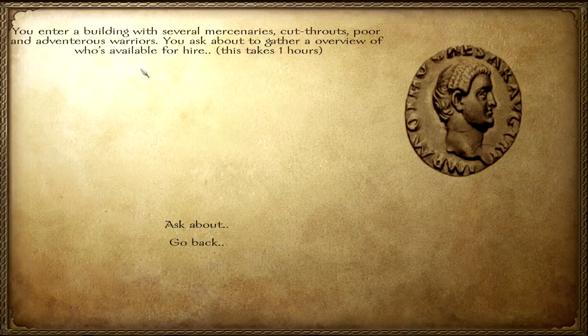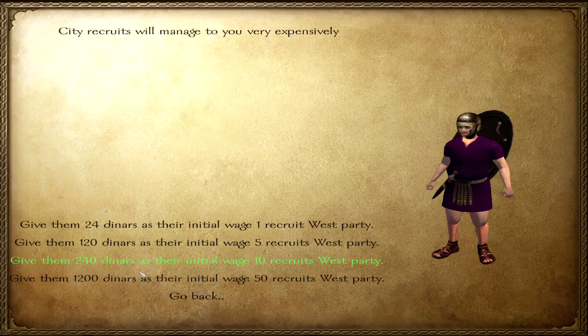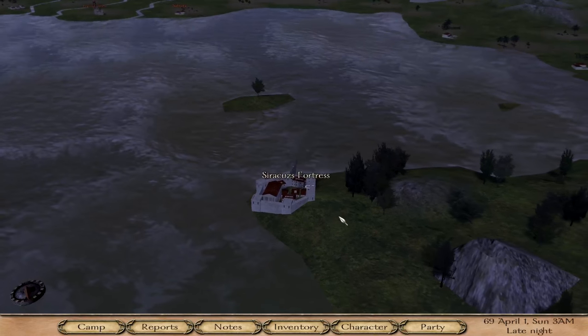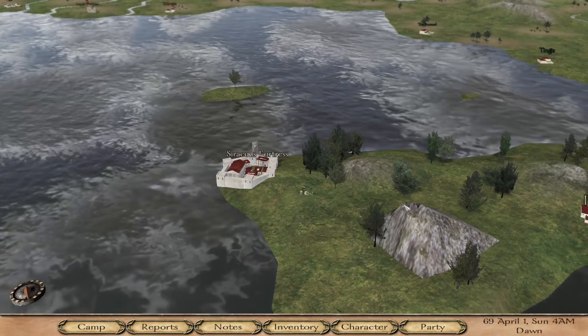Grain we can make into bread; dried meat is always nice. Hire troops — how will that work out? You enter a building with several mercenaries: poor and adventurous warriors. You've managed to get this — hire recruits. Wow, this is a way to increase your army rather quickly. This is absolutely nice. We did hire some troops — as you can see, we now have 62 Roman recruits. Not bad at all. If you ever lose your army like I did in my first episode, this is a very nice way to get it back.